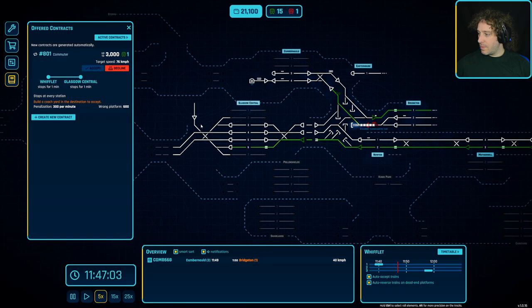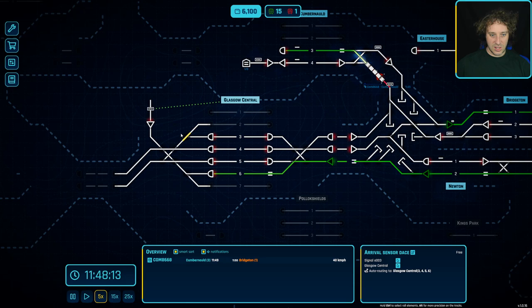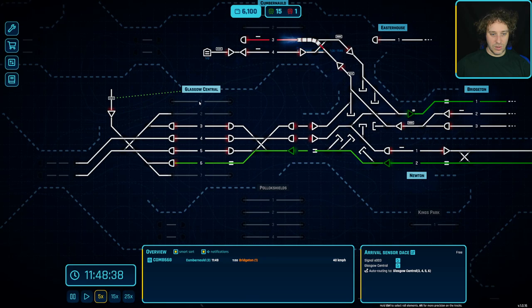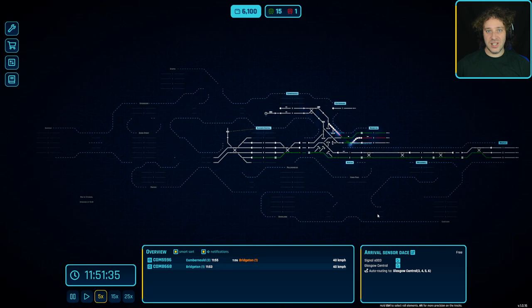I'll leave that there for today. I really wanted to get that coach yard in but at the moment we can only just afford the arrival sensor, so we'll set that up - select this signal, select this station, and that will sort it out. Between now and next time I'll continue to run this network without making any changes, and when we get back next time we'll get that coach house in at Glasgow Central. I feel like we need a line that goes all the way end to end - maybe building out from Glasgow to Queen Street and then Ashfield - a really nice end-to-end situation where an intercity can come all the way through. That's a good target. Join me next time for that, thank you very much for watching, goodbye.